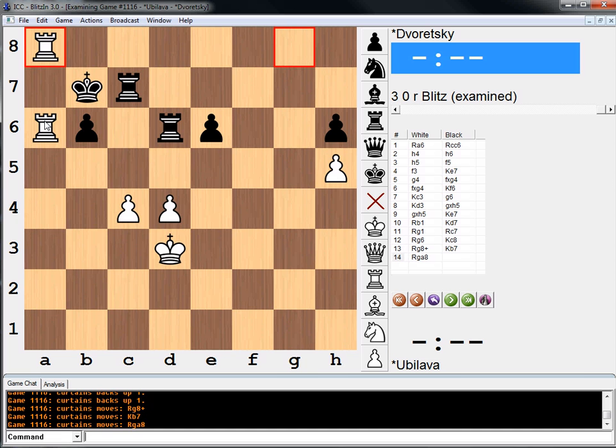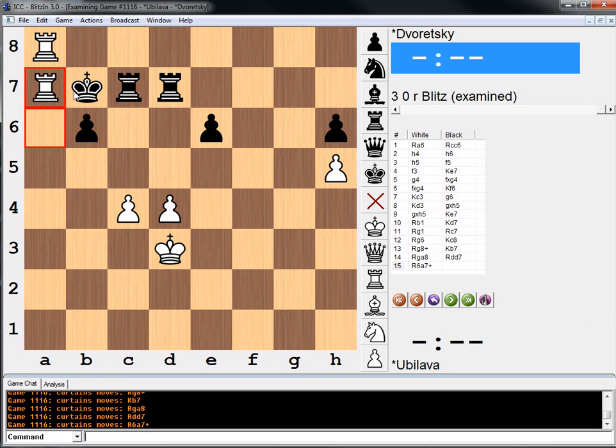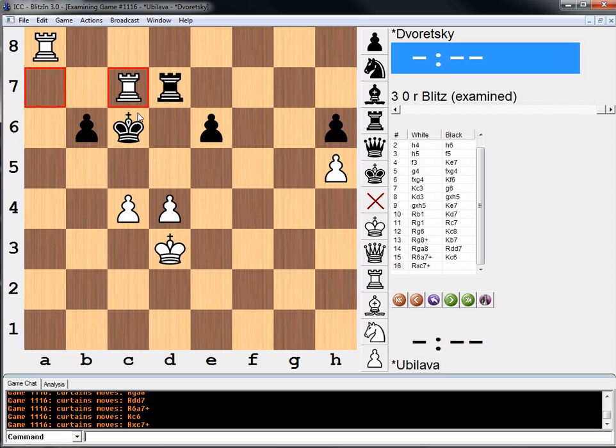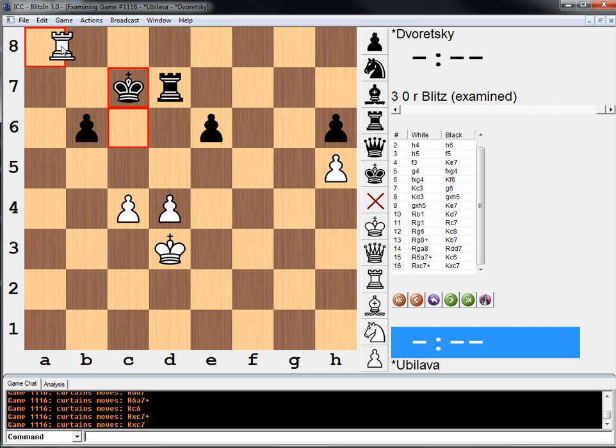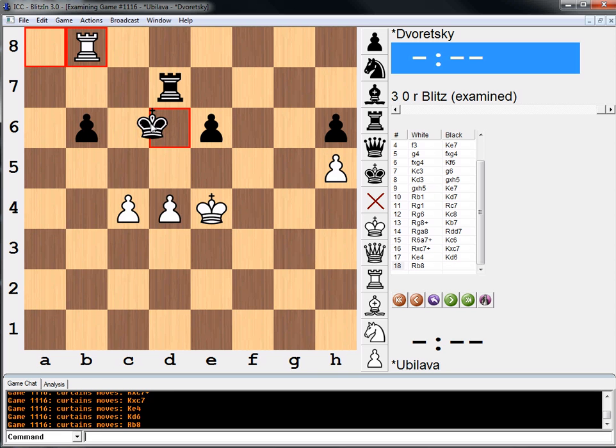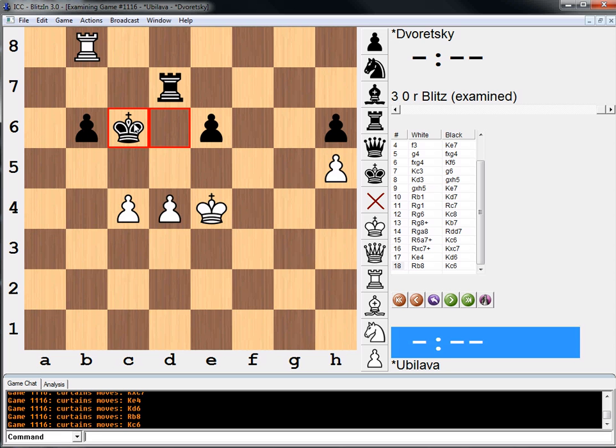Now it says Rook on g to a8, Rook d to d7 check, King c6, take, take, King e4, King d6. And then White eventually won, though it's not telling me how the game ended.